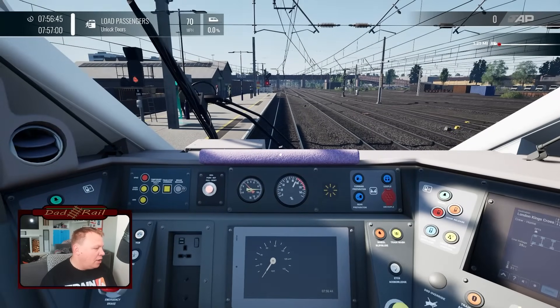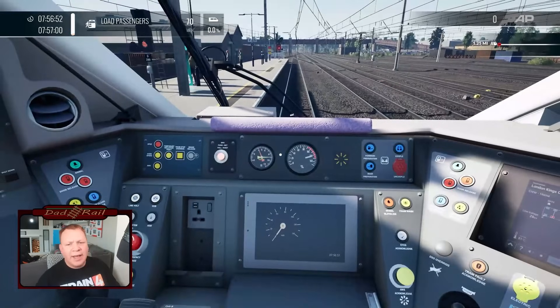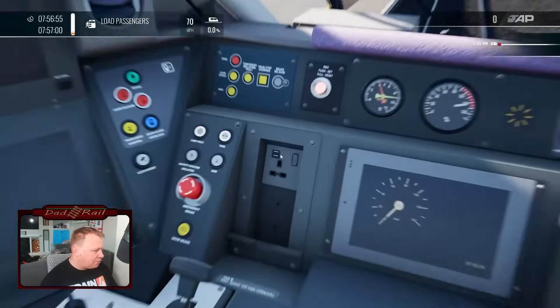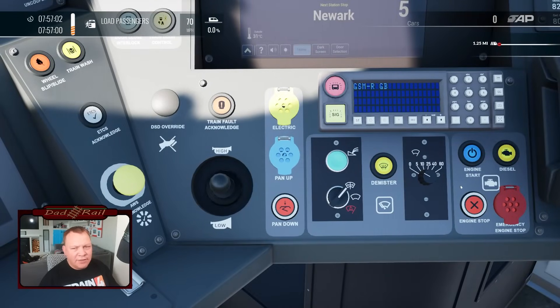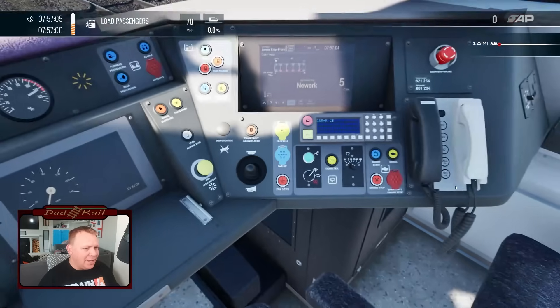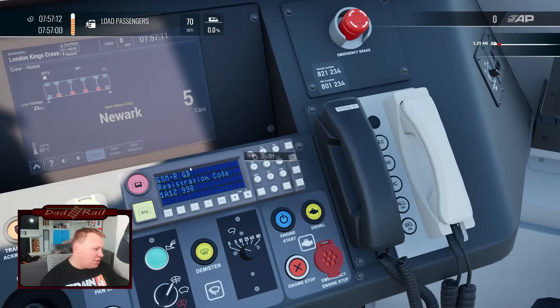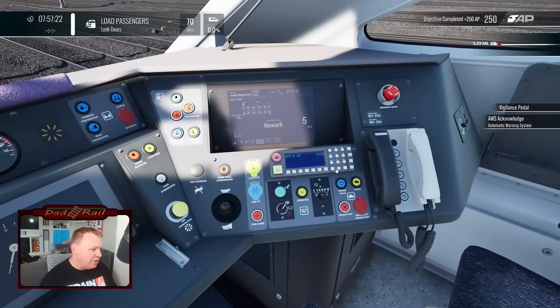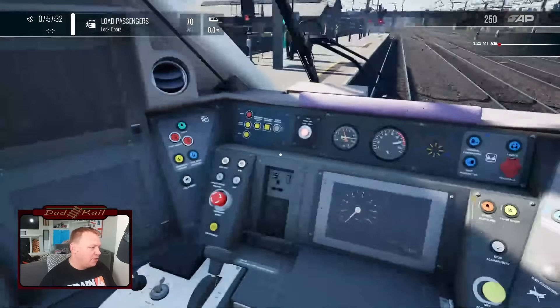We'll get the train going and then have a little look around. Unlocking doors on the left-hand side. We can go into diesel mode on this as well — we're currently in electric mode. We've got the line volt light there. I did have a little play on diesel mode; it sounds good but the train is very slow. GSMR — there's slight functionality there. All we've got to do is press the button; we don't need to enter codes manually. I'm pleased we've got some degree of functionality on that, though I'd like to have seen GSMR where we have to enter the code manually.